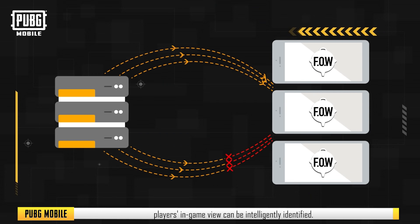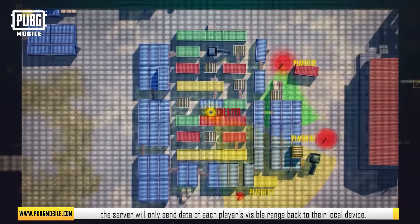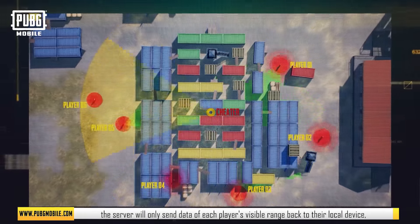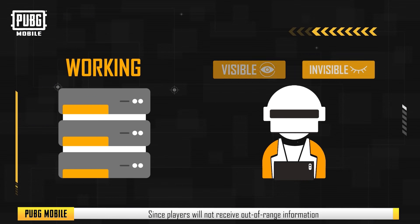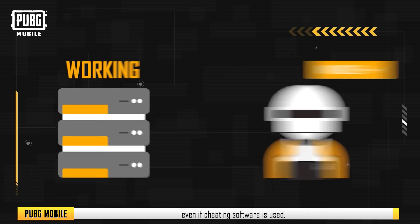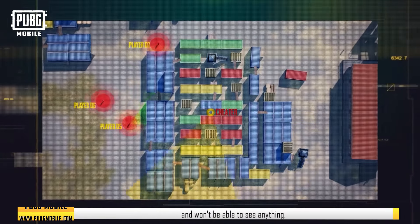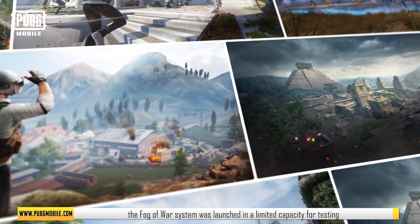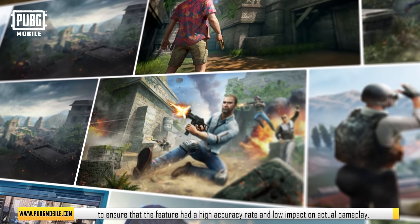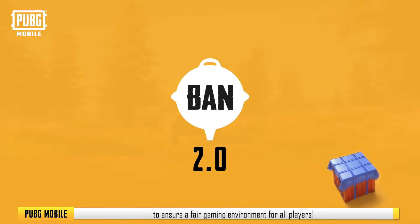With the Fog of War Anti-Cheat System, players' in-game view can be intelligently identified. By taking into account the maps, buildings, and terrain, the server will only send data of each player's visible range back to their local device, while info outside the player's in-game visual range will not be synced locally. Since players will not receive out-of-range information, even if cheating software is used, it won't be able to retrieve the positional data of other players — they will be obscured by the Fog of War system. In Banpan 2.0, it'll be gradually integrated into the main classic mode to ensure a fair gaming environment for all players.